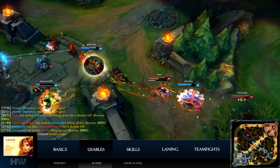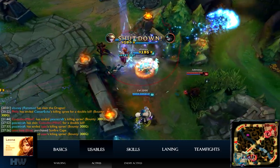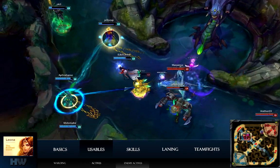The Oracle Lens trinket upgrade is essential against invisible champions that can use their invisibility to turn teamfights around — for instance Akali, LeBlanc, or Wukong. For enemy actives, Zhonya's is easily countered by a well-timed ultimate.